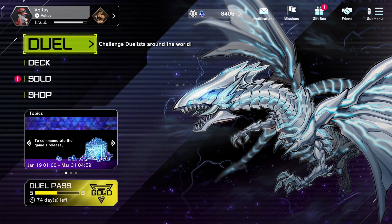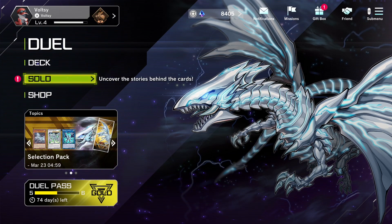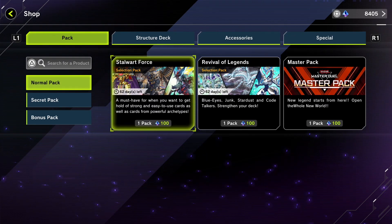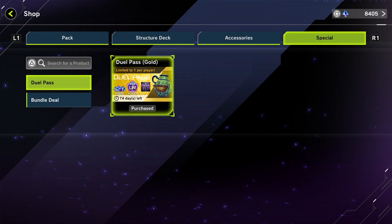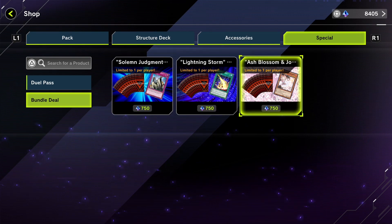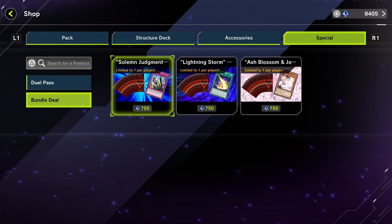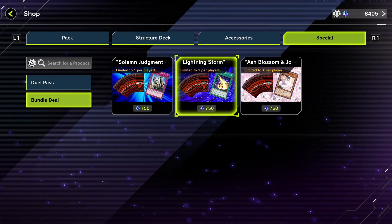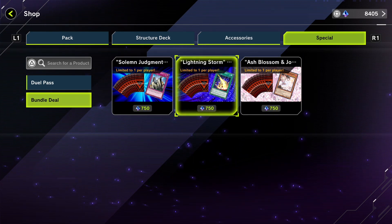Today we're going to be doing some pack openings, and I am very conflicted on what I want. But if we go to the shop, I think the first thing we definitely have to do is go to Special and go for the bundle deal. Because in the bundle deal we get 10 packs, and you get Solemn Judgment, Lightning Storm, and Ash Blossom. So we should get all three of these, because that would be kind of good.